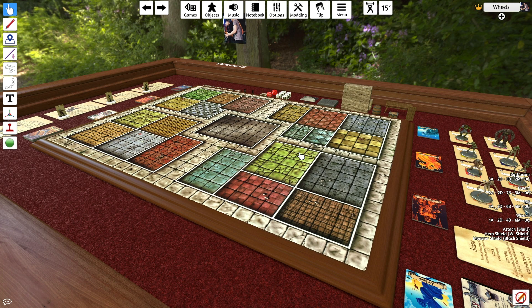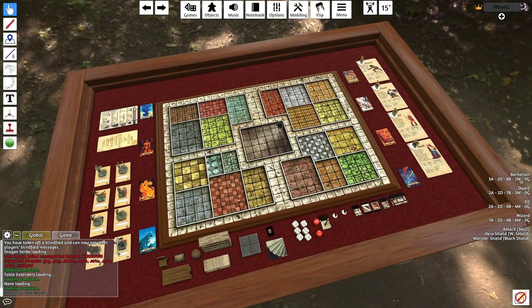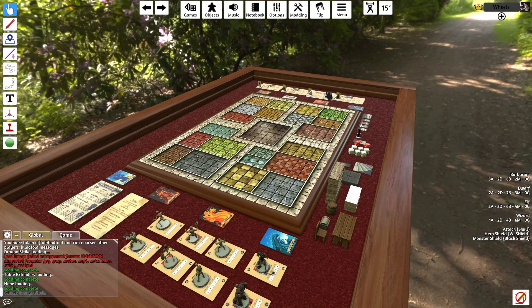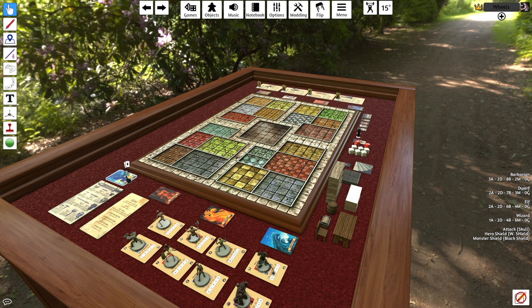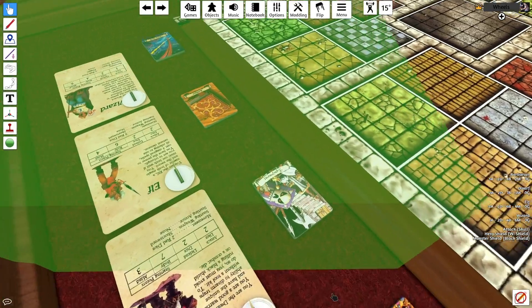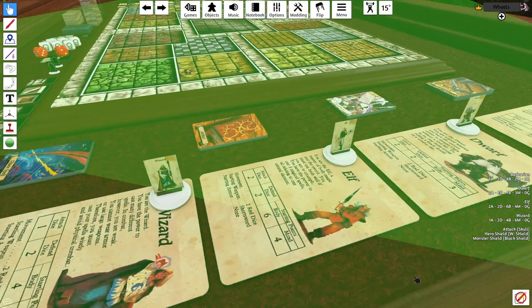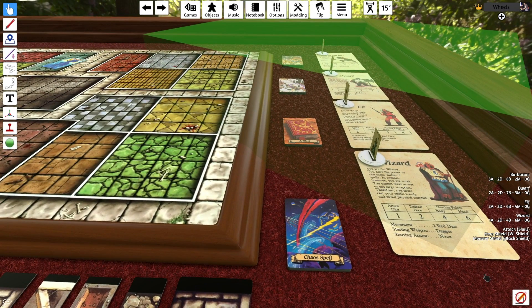At any point, the hosts of a game in Tabletop Simulator can assign themselves or another player to different colours around the table. Sometimes this is just a matter of preference, but often mods will be set up to be played with a specific colour for positioning or in-game rules. There's one role though that's different from the rest: the Game Master role, which allows you complete omniscience over the players around the table. You'll be able to read their notebooks, see their hands, and see into any hidden zone regardless of what colour it is — perfect for a Game Master role in RPGs, or for hidden role games.